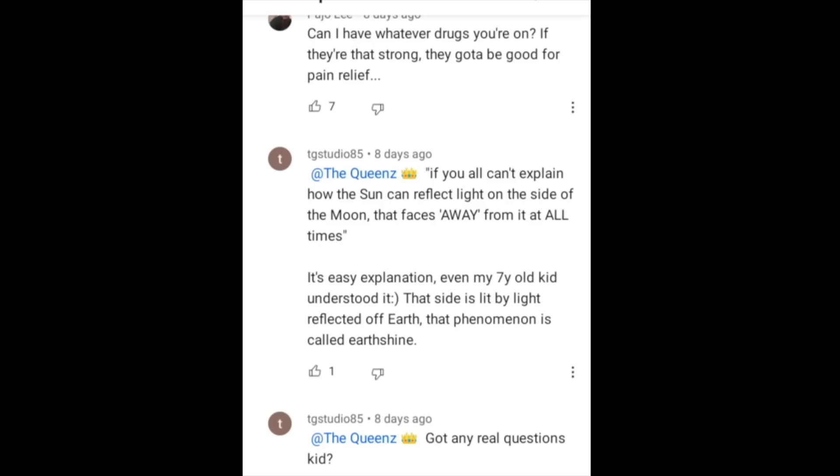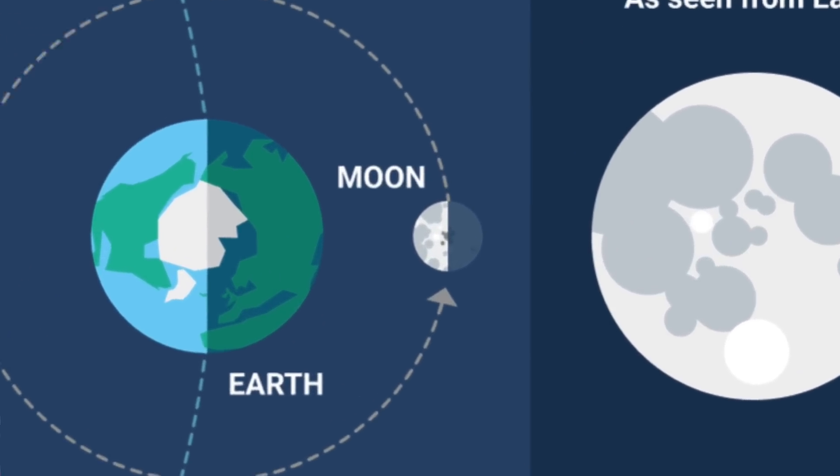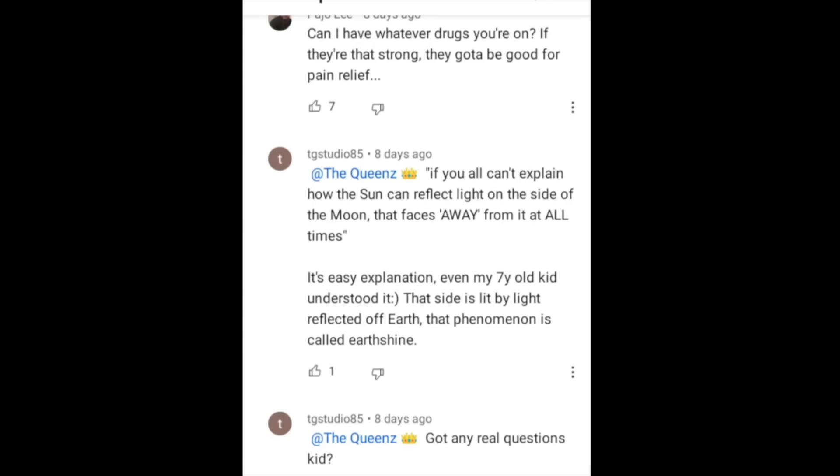The Queens continues: the side that we see at night cannot face the earth and the sun at the same time, so you have to pick a side. The host responds: actually it can — when the moon is in its orbit it's called a full moon, facing us and the sun at the same time. The Queens declares this a 'fail,' arguing that globe earthers have always said moonlight is sunlight reflecting off the moon, and now suddenly it's earthshine.